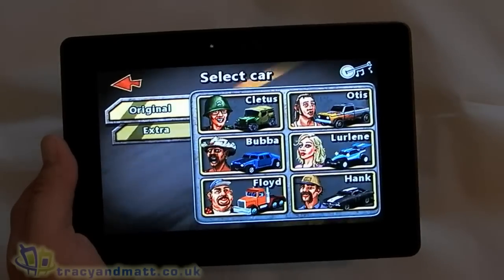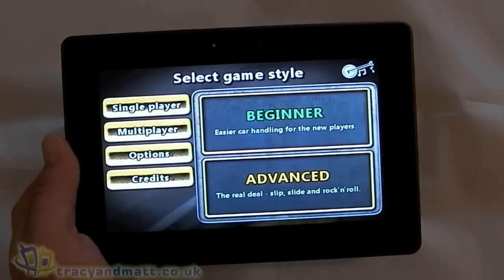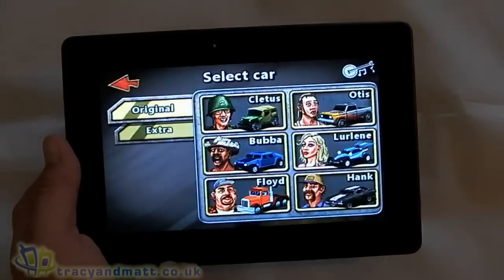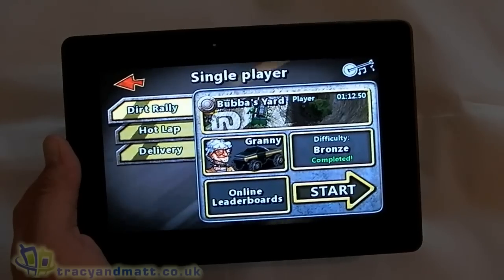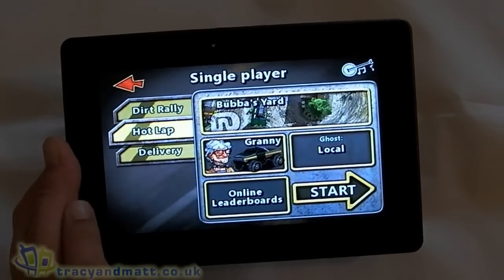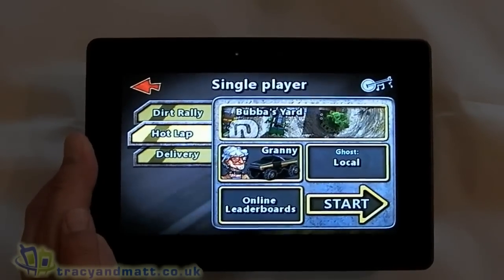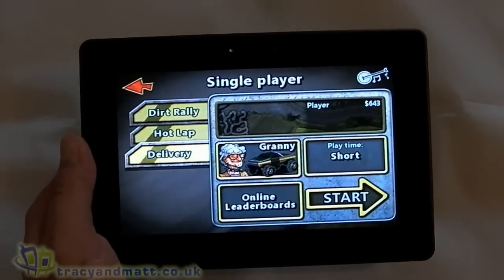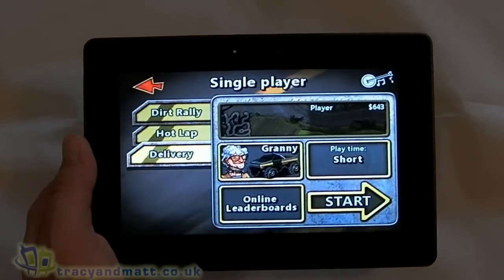We can then select a car — as you can see there are six options there, plus an extra one. On the left we've got three different game modes: the hot lap, which is essentially trying to complete the course in the quickest time possible with a ghost car; a delivery mode where you have to go around the map, pick up a trailer, and deliver it to certain points; and the Dirt Rally, which is the main objective of the game where you need to finish first place to progress.